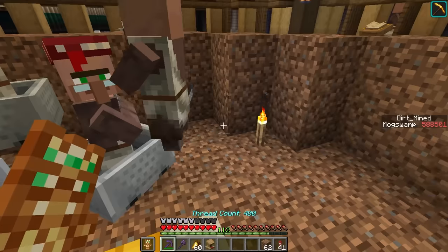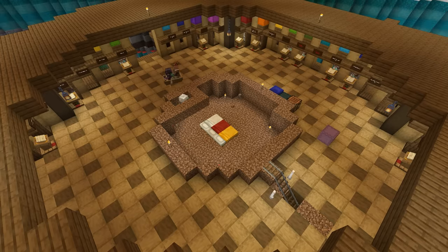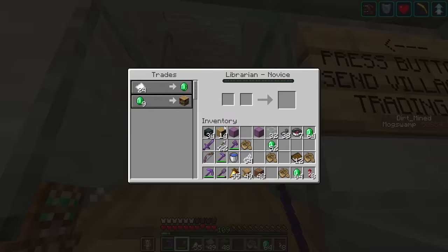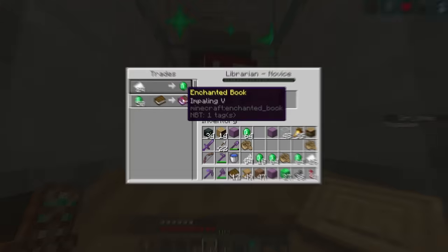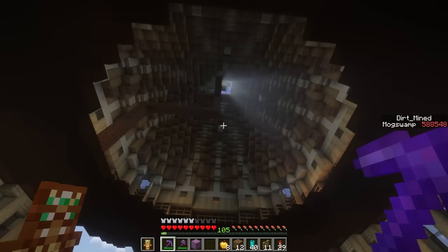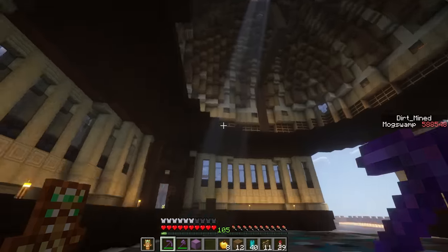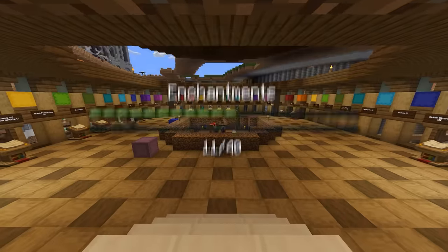I learned my lesson from the iron golems and started curing them before getting any more. Once those four were in place, I did one last round of resetting, getting unbreaking, projectile protection, curse of vanishing, frost walker, and impaling. And while curing those five guys, I finished off the dome with a cool stained glass skylight. I just wanted to see how this looks with this shader called Rethinking Voxels. This is so cool - look at the colors!